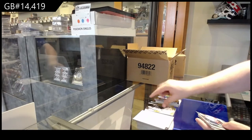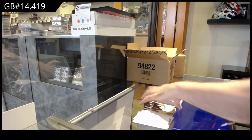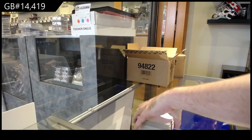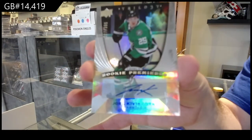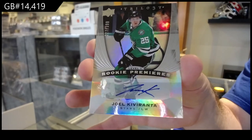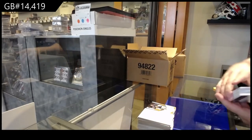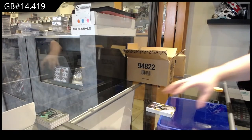That's a base card — renditions of Bellows for the Islanders, and a rookie premieres at $3.99: Kiva Ranta, for the Dallas Stars. Now we can speed things up just a little bit — not too crazy, just a little bit.